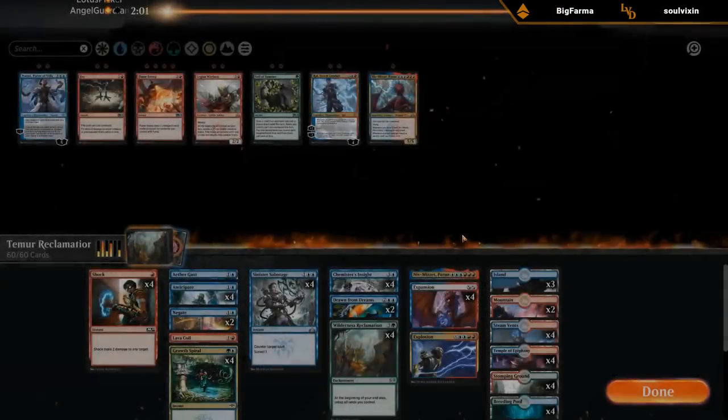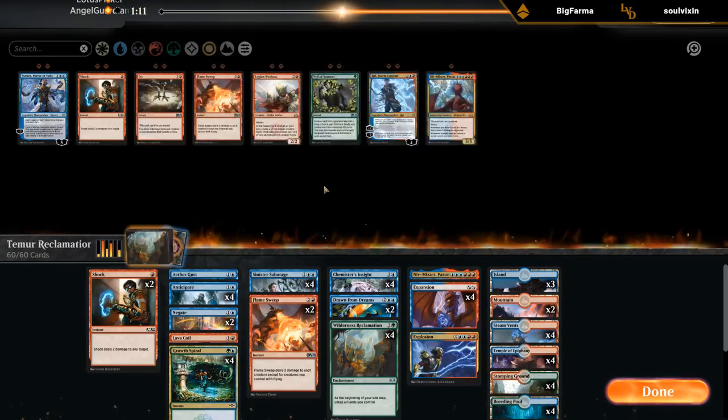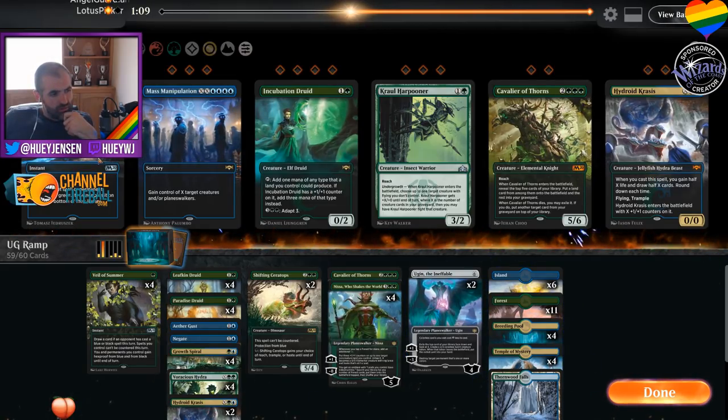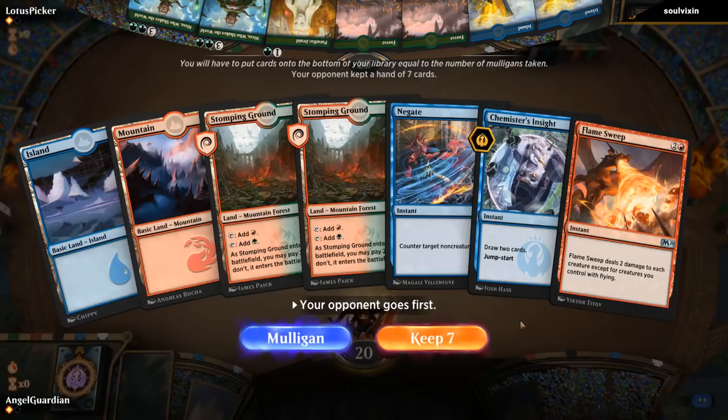Any changes for Game 3? I'm happy with my setup. The second Niv is a consideration, but it gets tagged by Aether Gust and doesn't match up great against bigger creatures. They may have taken out mana dorks that died to Flame Sweep — maybe I should have a split of Shock and Flame Sweep for Paradise Druids. I go Hydra over Cavalier. The opening hand isn't amazing, but we have Flame Sweep for early mana dorks, Negate for a big planeswalker, and Insight to refuel, so I can't ship it back.